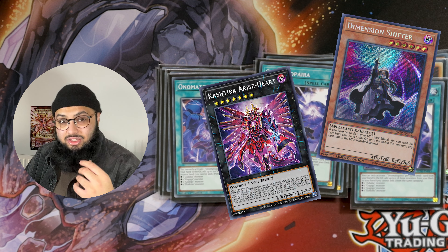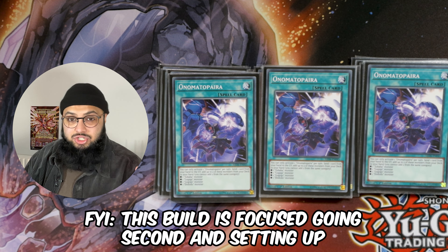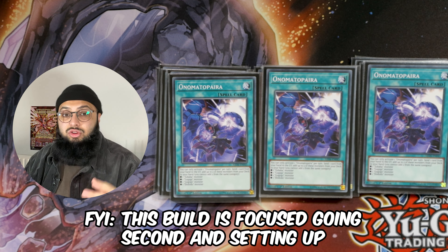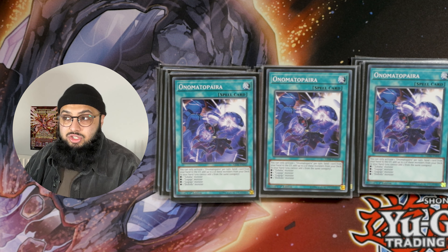Keep in mind this card clashes with Dimension Shifter and Kashtira Arise Heart, since this card needs to send cards to the graveyard — under a shifter you can't do that. That said, it is kind of a glass cannon that pushes out 10 disruptions including follow-ups. If you're going second, maybe there's a world where we start playing Droplets and Dark Rulers just so we can do our crazy combo.